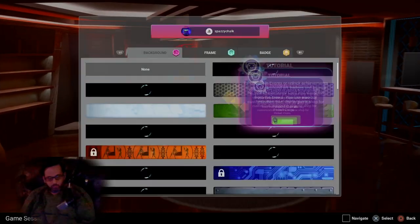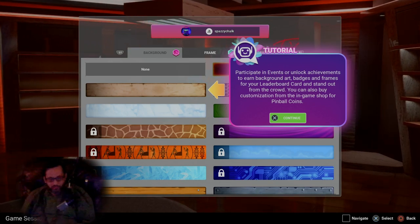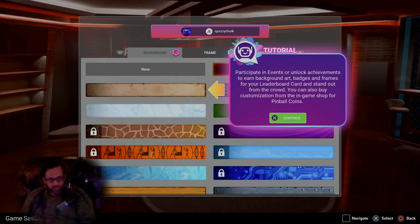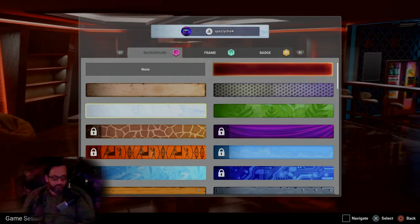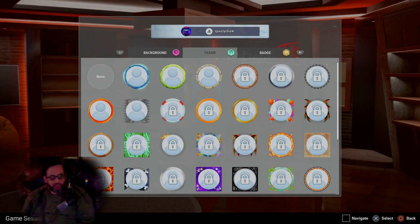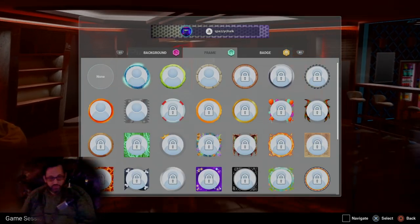Once you're in the profile menu, all you have to do is already have one of each category unlocked. Once you have one of each, you can use L1/R1 or left bumper/right bumper to scroll through, pick one of each, and the achievement will pop.